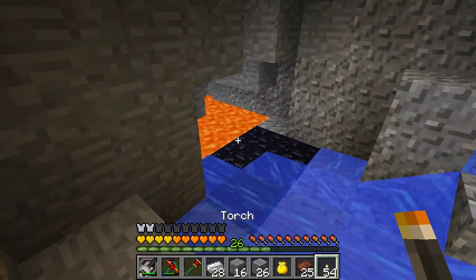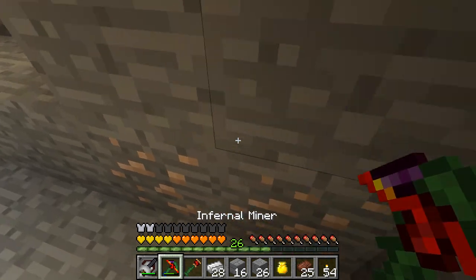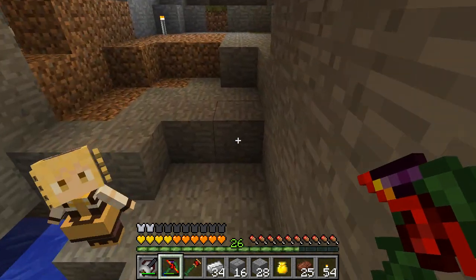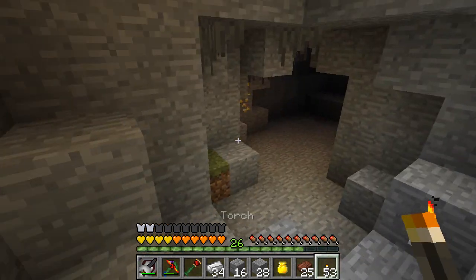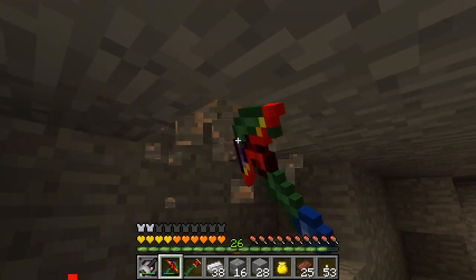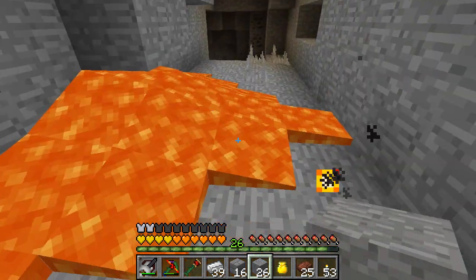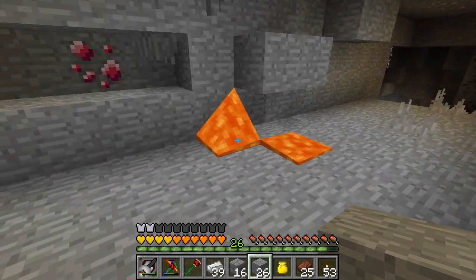There seems to be this thing about caving: the further in you go the more things you find, and the more ways you can go, so you go in even further and you end up in a never-ending cycle of 'I need to collect materials, I need to get out — wait, there's more materials, wait there's things over here, let's go explore it, wait there's something else to do.' You just sort of get caught up in it forever. You can sort of mitigate this by only picking certain materials you want.